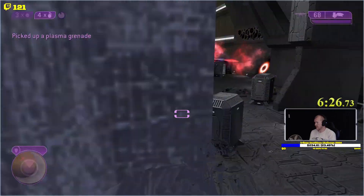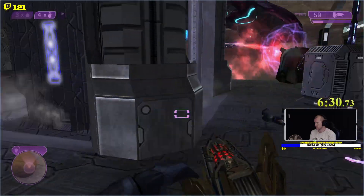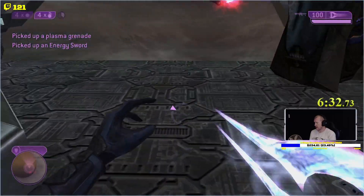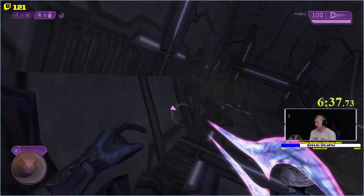We're gonna drop here, I'm gonna camo behind this wall. Activate that, grab this, do a little circle around so I don't get back smacked — and I didn't even get shot.